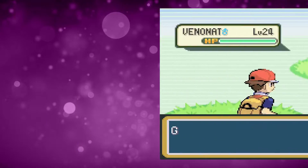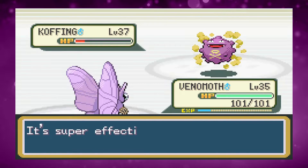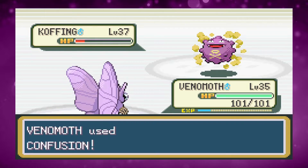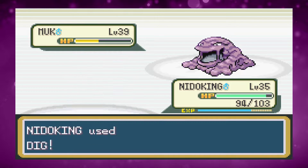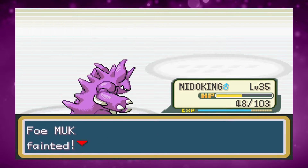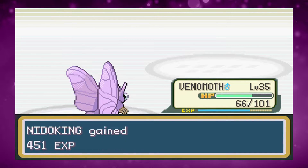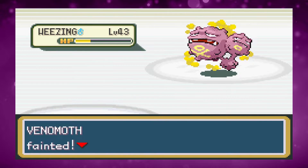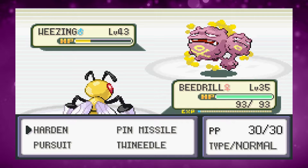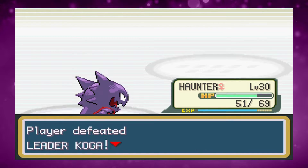I catch a Gastly in Pokemon Tower and a Venonat near Fuchsia. After grinding we take on Koga, leading with Venomoth for Confusion. The first Koffing goes down in three hits, then Muk comes out and Sludge does no damage so we keep Digging past it. After the second Koffing falls, Weezing uses two Sludges and takes out our Venomoth. I accidentally send in Beedrill, switch to Haunter, and one Nightshade finishes Weezing for the badge.